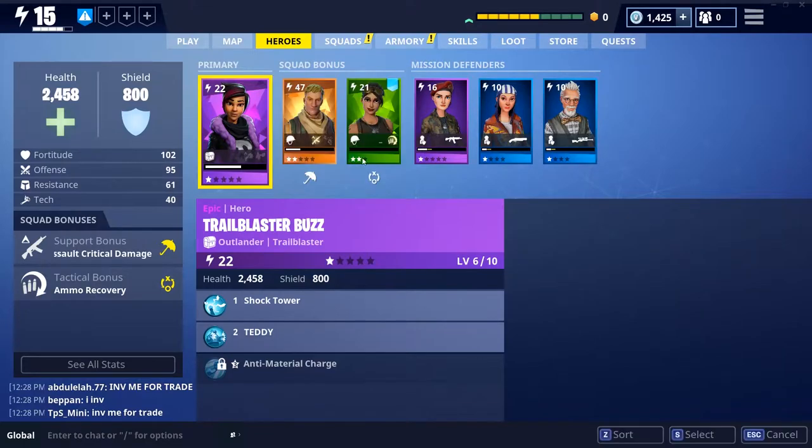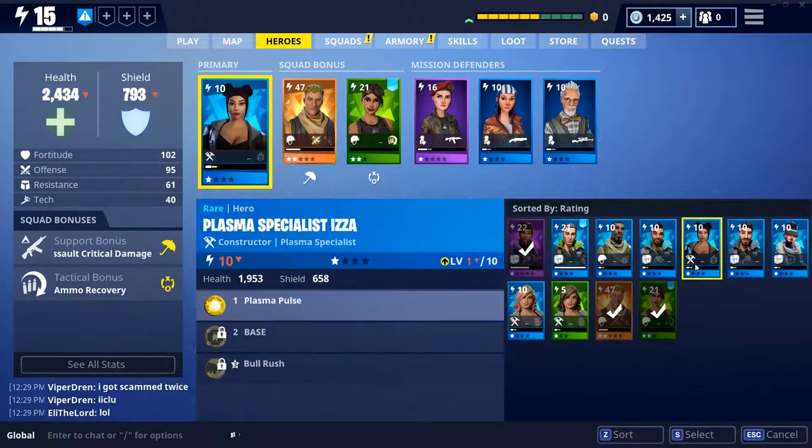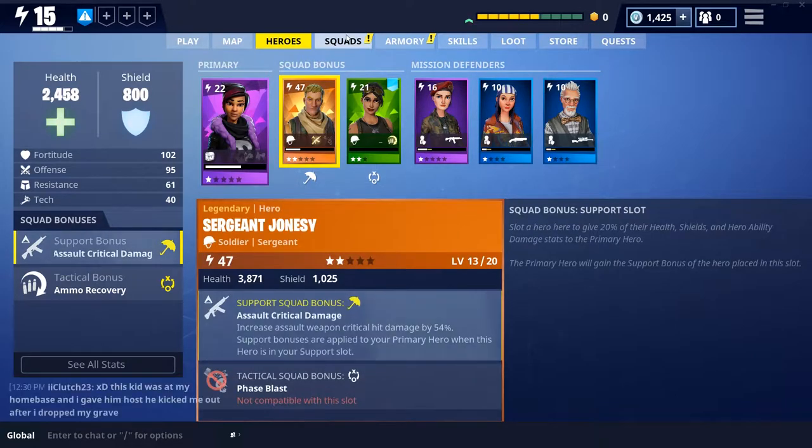Let's get to the Heroes tab. These are all the heroes I've unlocked. I'm currently playing as an Outlander. There are basically four different hero types: the Soldier, who is a straight-up shoot-em-up character with more health than shields; the Outlander, who has the most shields and is a techie build using things like the shock tower and Teddy; the Builder, who is more tanky and focuses on buildings and defenses; and the Ninja, who is more agility and melee based.